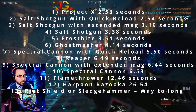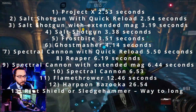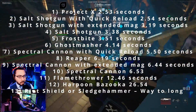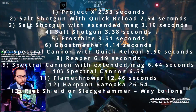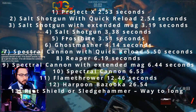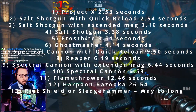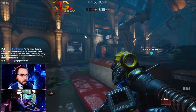The flamethrower came in 11th at a 12.46 second TTK. The harpoon bazooka came in 12th at a 26.54 second TTK. Both the riot shield and sledgehammer would have taken way too long to test, so we excluded them from the tests. And there you go.